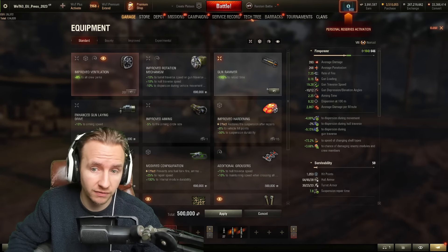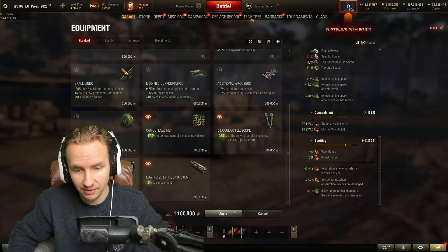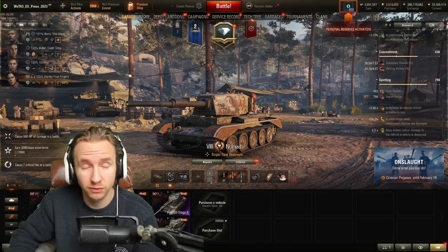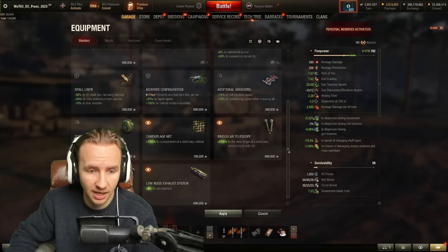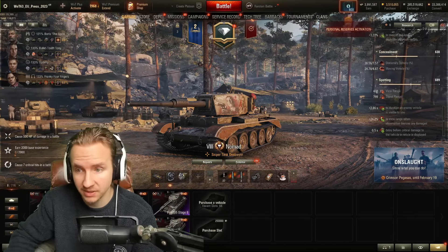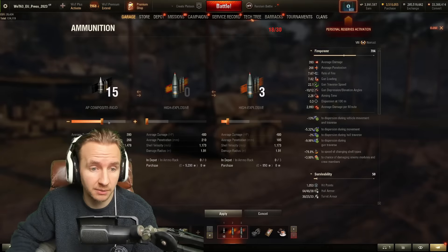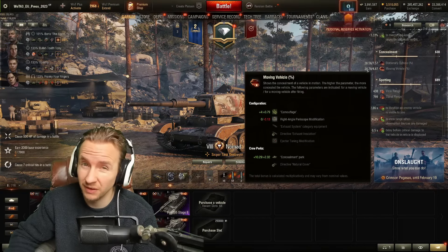Equipment-wise I would recommend two builds. First: Gun Rammer, Vents, and Coated Optics for maps where you want decent view range — even without a premium consumable you'll reach 460 meters, and with one, a very healthy 482 meters. For my second build I want to be a little more aggressive, taking a Rotation Device for better gun handling on city maps — you'll still get 438 meters view range. With Bond Vents and a great crew plus premium consumable, you could even drop coated optics entirely on any map, or take Exhaust to boost your camo rating further.